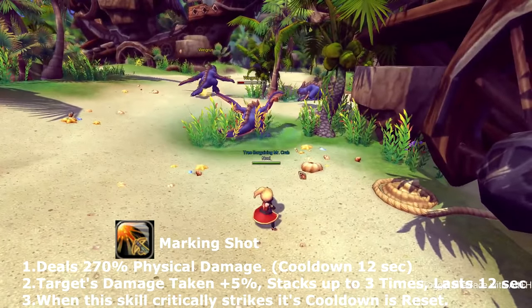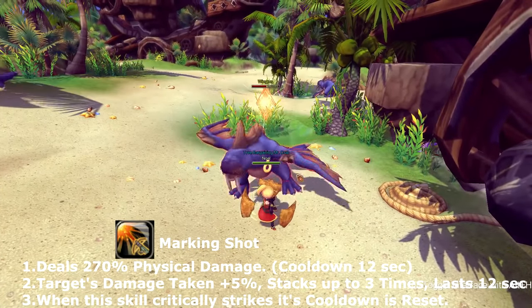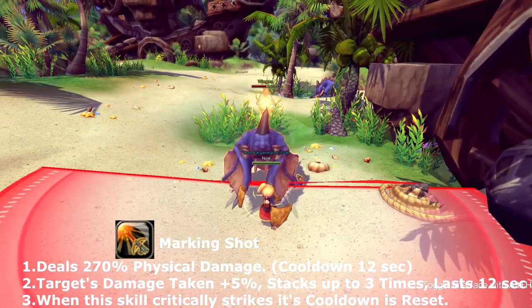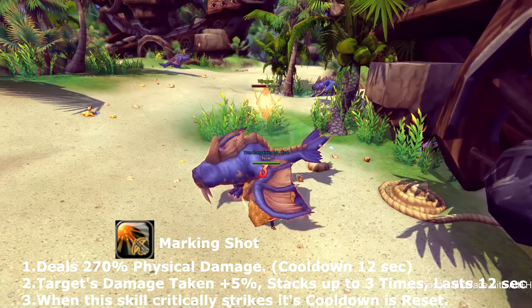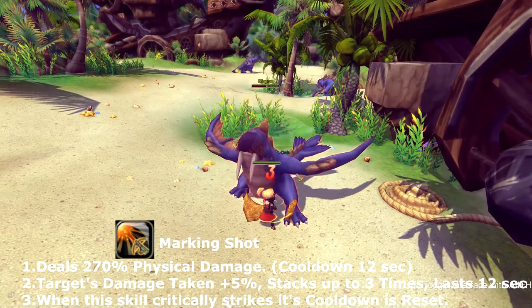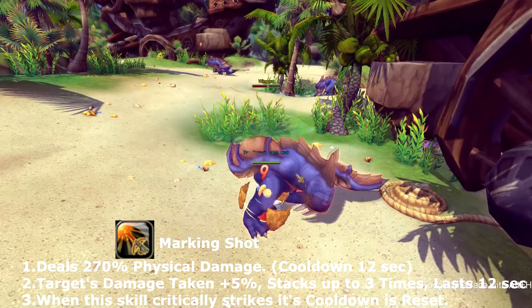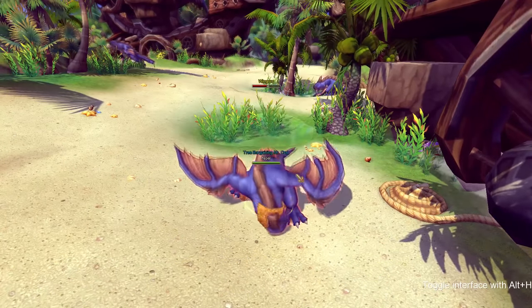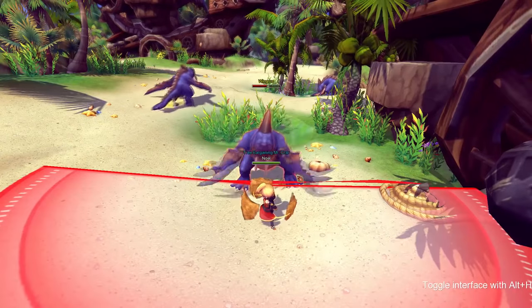Our first skill is called Marking Shot. Marking Shot increases the damage taken by your enemies by five, and this stacks three times onto an enemy. If it crits, it gets an instant cooldown reset. This skill goes on cooldown for 12 seconds.